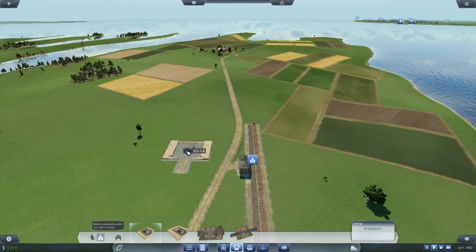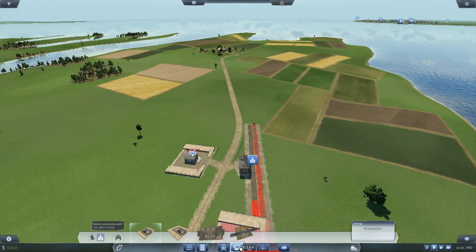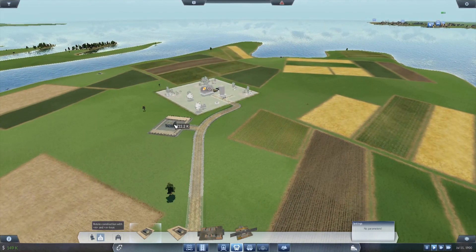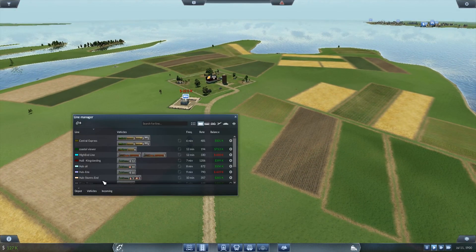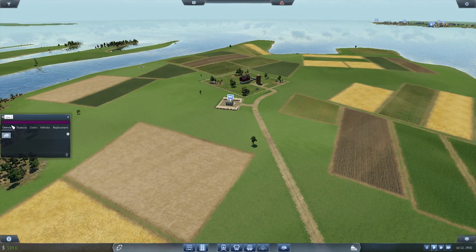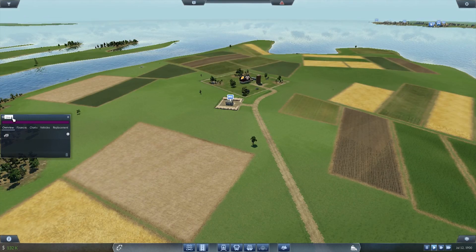We're going to want a stop right here and a stop way up here. So then — what place is this first? Erie Farm 2. So we're going to do another food truck route — Erie Cattle Truck 2.